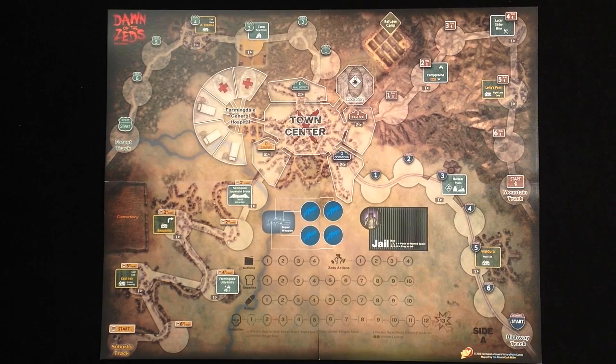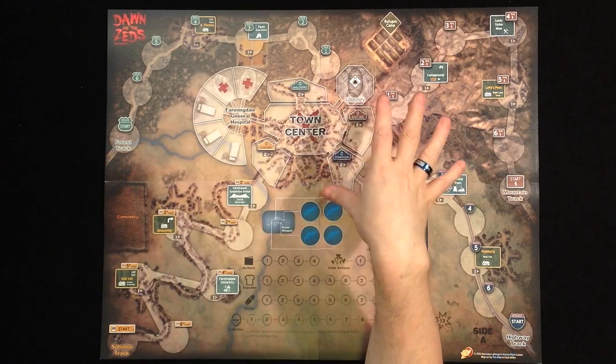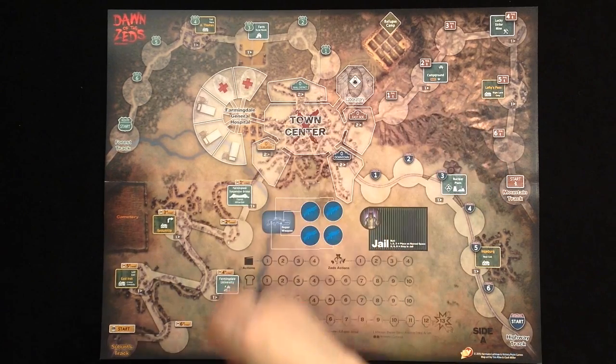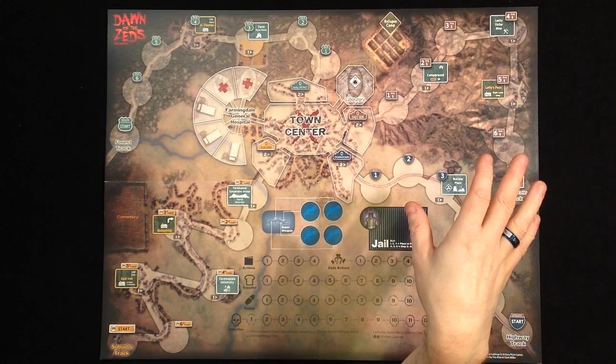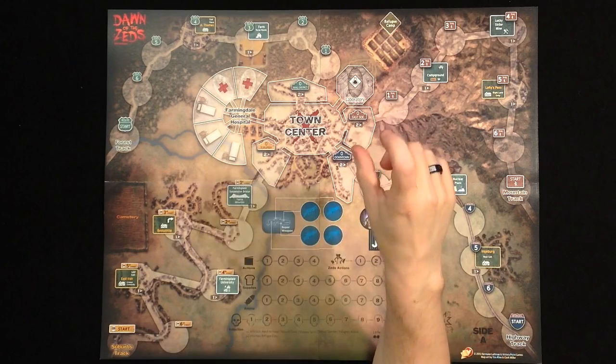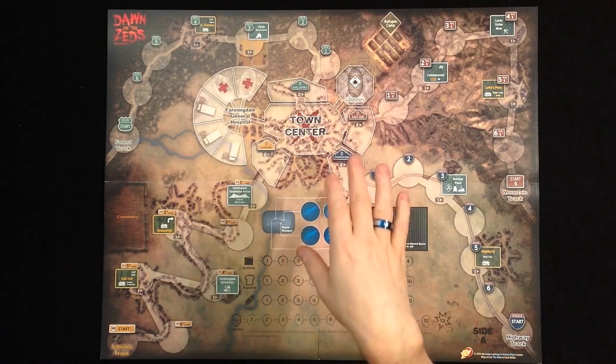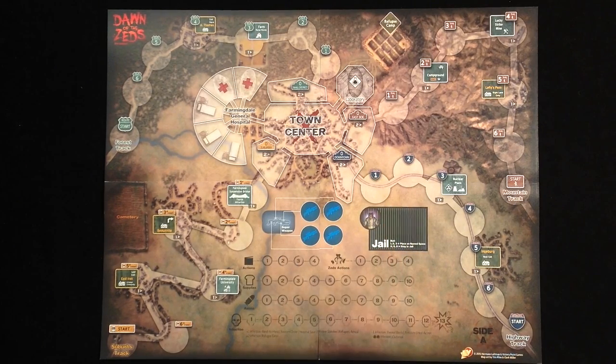Your main goal is to defend the town center — as soon as a Zeds unit enters the town center, you lose the game. You can also lose if there is too much chaos. You win the game by defending the town center over a specific time, which is determined by the event card stack. The last card will be an end card, and hopefully the National Guard will have arrived at that point to help you.